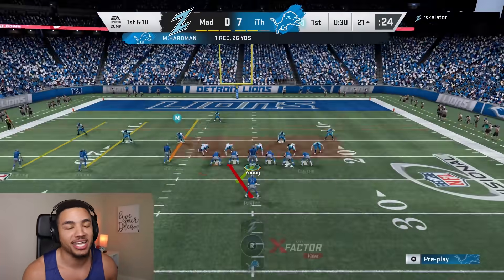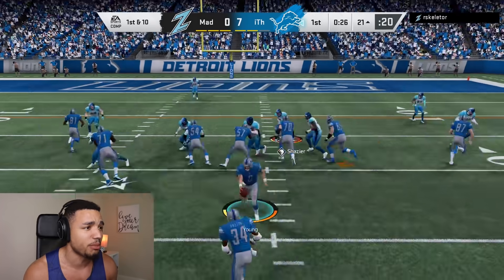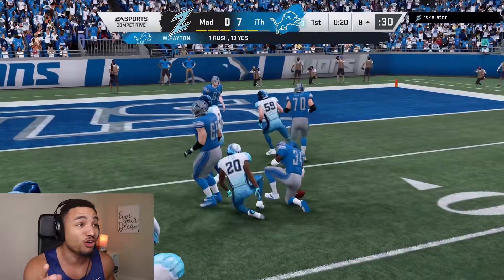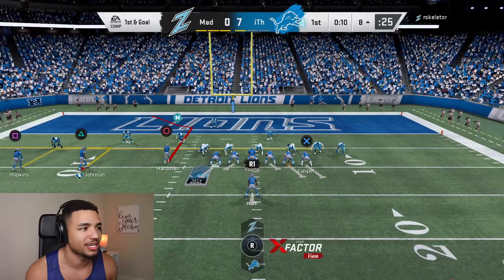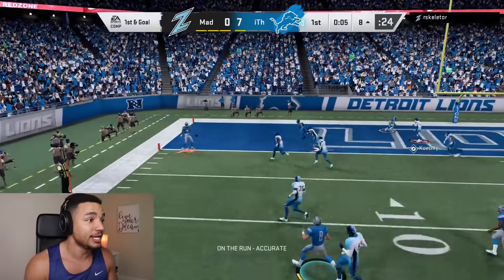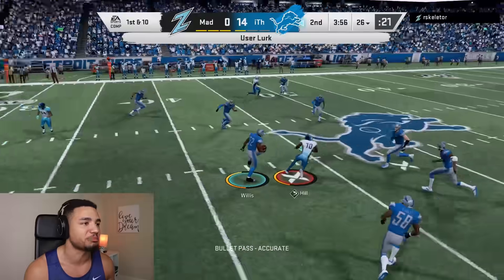I do want to get a good lead because this guy knows how to play. Gonna run the ball right at him again — we missed the block. Look at Peyton go! This 88 overall that you get for free is kind of cheese. Calvin Johnson on the out route — I don't know if this is gonna work, we'll roll out. Calvin Johnson was open, he's open again! I don't know why this guy stopped playing defense on him.